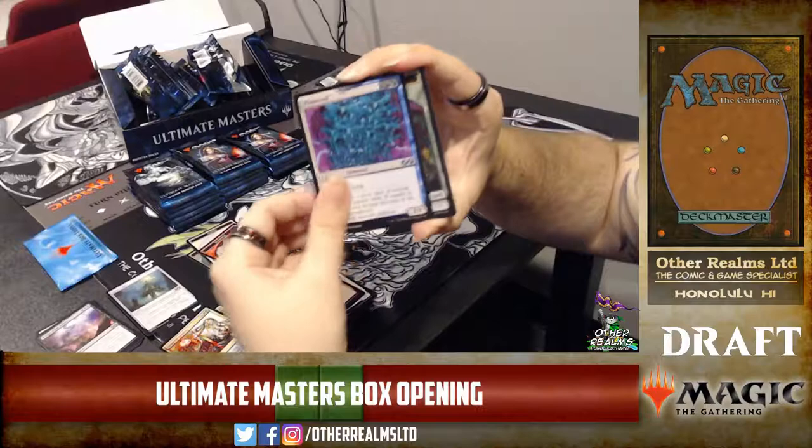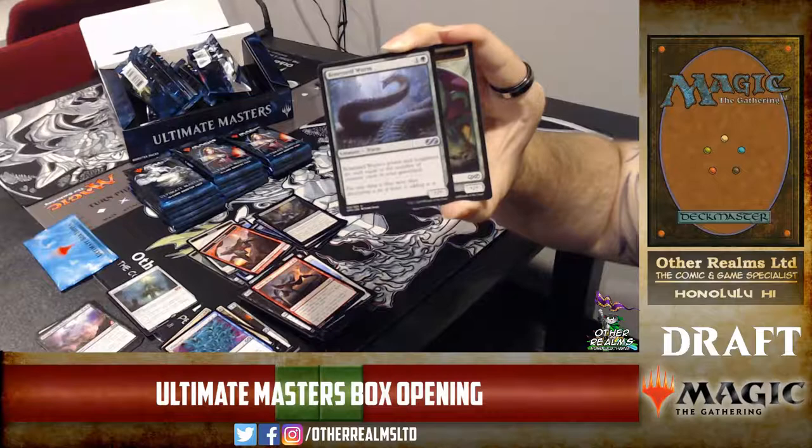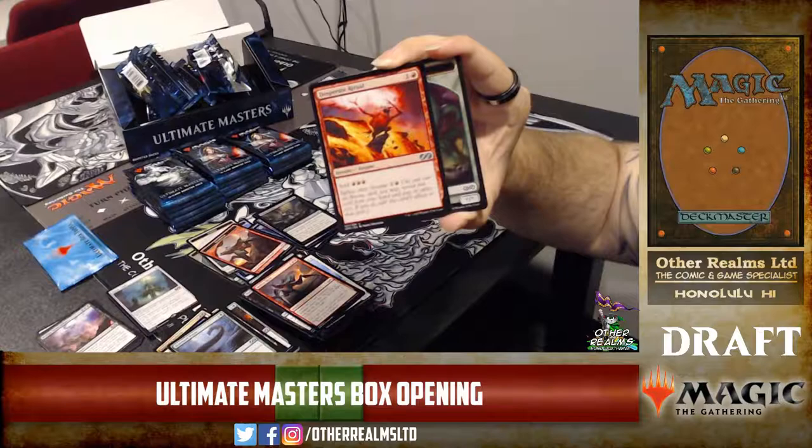Bloom Veil — three mana 4/4 flying defender with flash, a little tough on the mana with blue-white hybrid. Boneyard Wurm — its power equals the number of creatures in your graveyard, so it's great for the black-green dredge deck. Two mana creature too. Desperate Ritual with new art — I like that art. I'm glad they went with the original aki-style goblin instead of updating it.